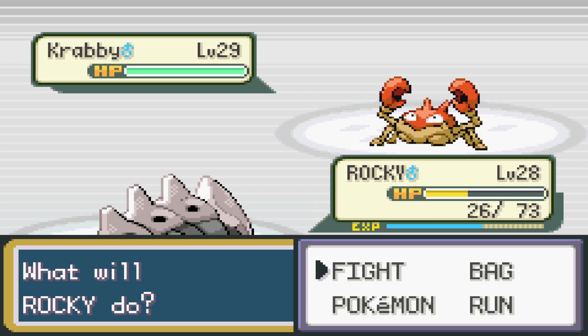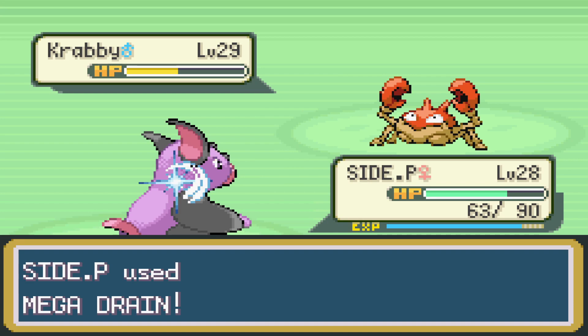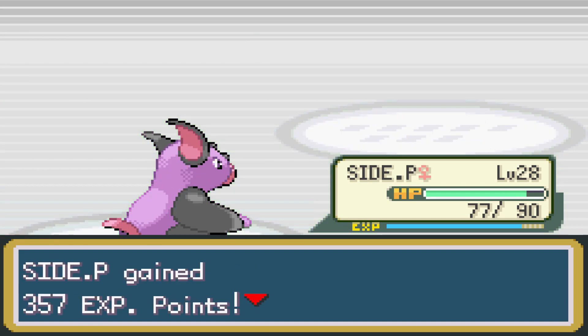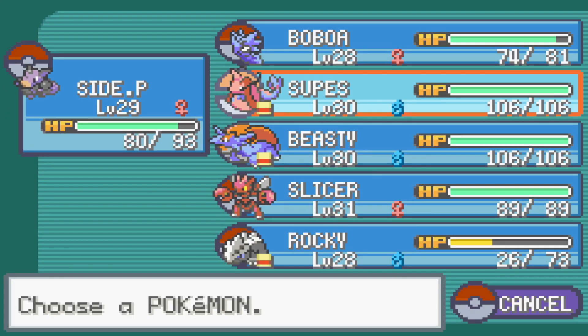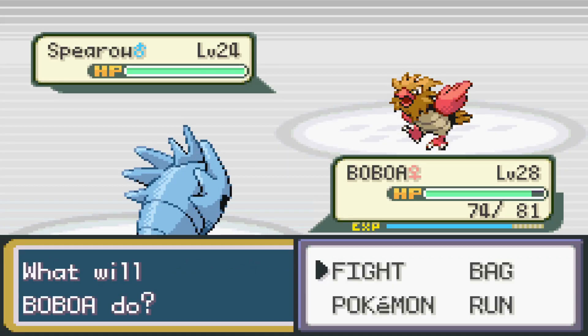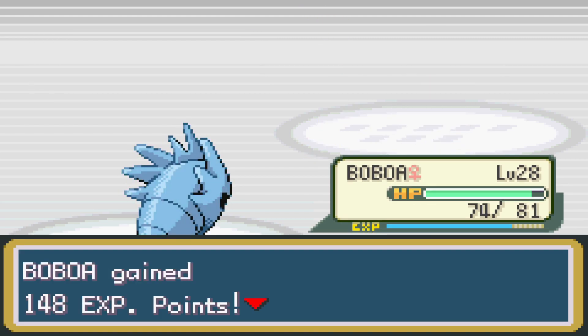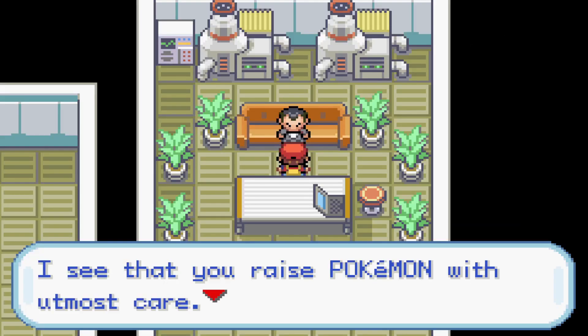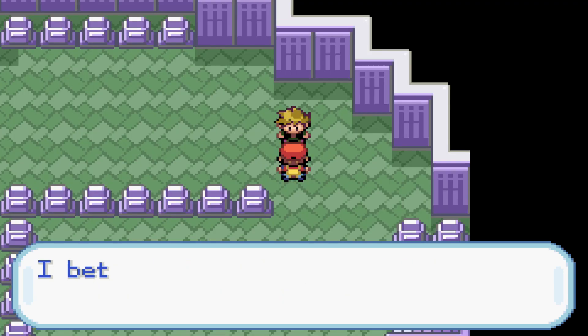Once we took down Slacking, Giovanni only had two Pokemon left that weren't big threats. It was a level 29 Krabby, easily taken down by Grumpig, and then just a Spearow - easy to get through as well. With Giovanni defeated, we make our way to the Pokemon Tower in Lavender Town - I always get the names mixed up between Silph Co. and Ghost Tower, but we head there next.